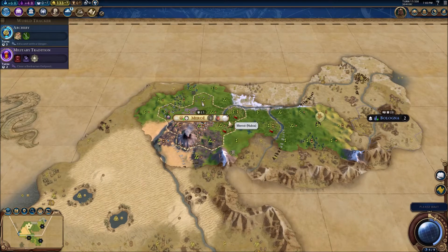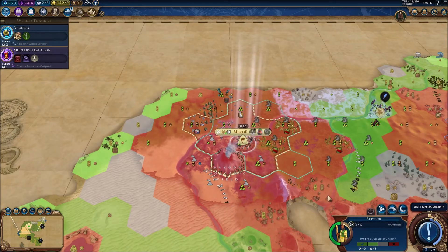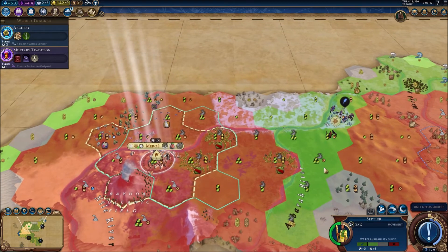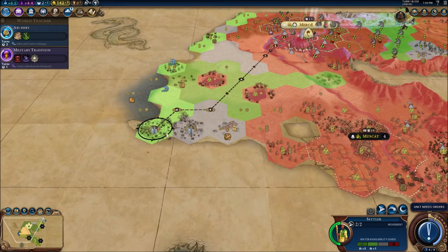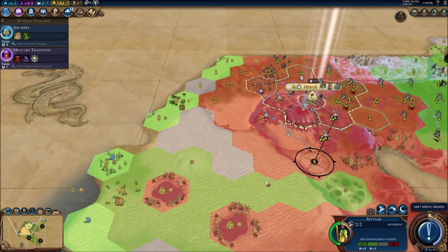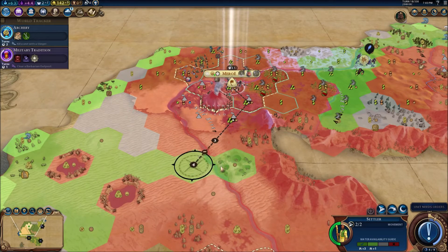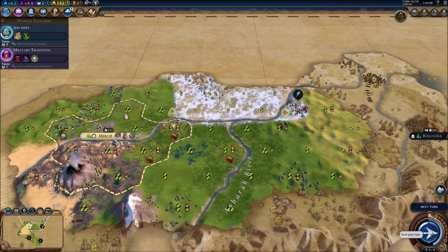I'm already going for a settler — we're just going to try and fill the map with cities and see what happens. There's actually not really many good locations around us. This city state is in a very awkward spot. It's tempting to go here, but it's in the desert, so we can't really go there. I guess here's good enough for a second spot.